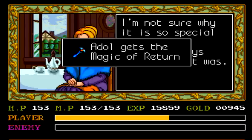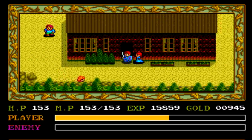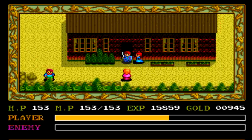And there she gives us the magic of return, which I just mentioned a little bit ago, and that is probably the best spell we can get in this game. It allows us to instantly teleport back to any of the towns that we've already visited in the game from any point in the game.